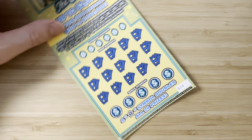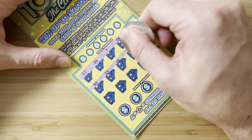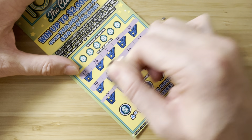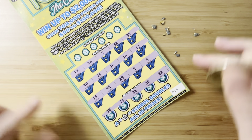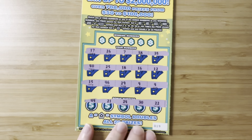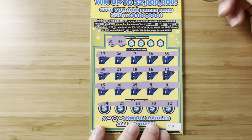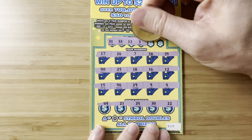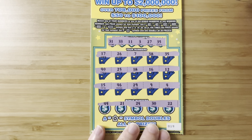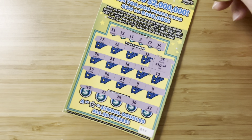Next up, ticket 19. Let's symbol hunt. Even though we just found the coveted star, I'd love to find a big multiplier on this game. No symbols — just going to have to match a number. 31, 33, 30, 11, 30. We have a 4, a 12. 27, 35 — there it is, baby! Profit! We got $10 in profit. I might be able to get some Chipotle for lunch this week!